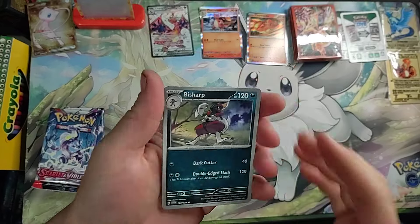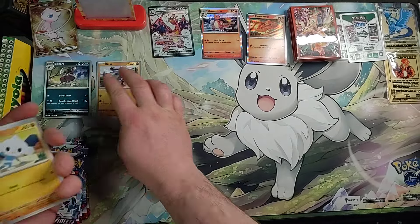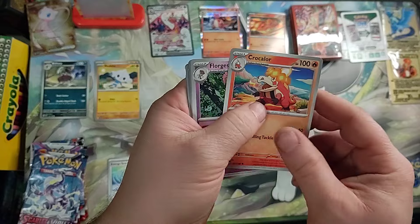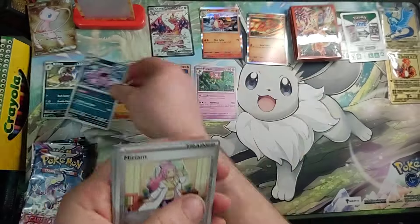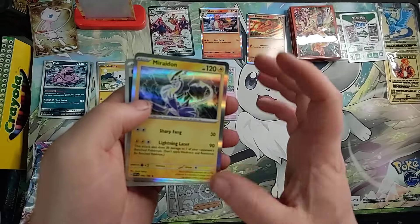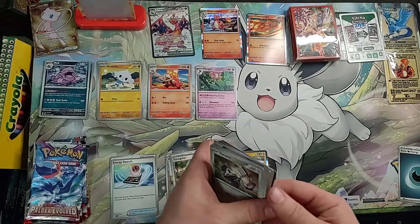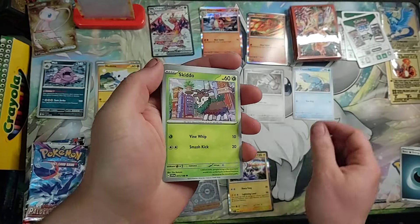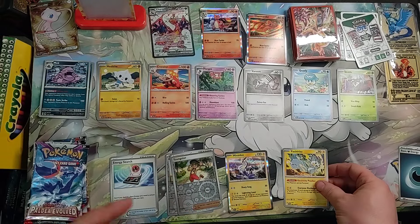These ones go straight to the Energy. Alright: Sharp Riolu, Meditite, Energy Search, Crocalar, Florgus, Muck, Miriam Reverse Holo, Youngster Reverse Holo, Miradon Holo, and Energy. Next Scarlet and Violet: you've got Varum, Clancher, Skiddo, Quaxley, Pachirisu.